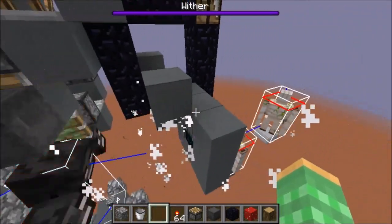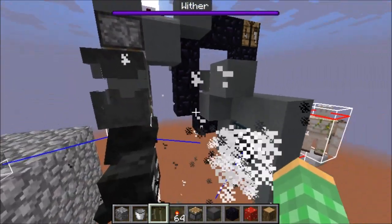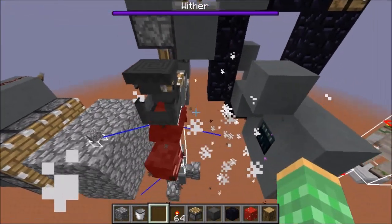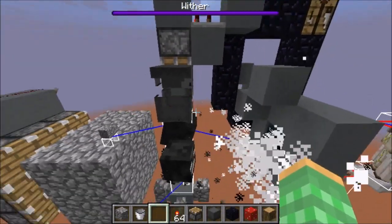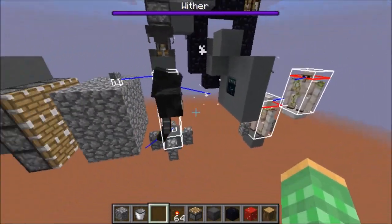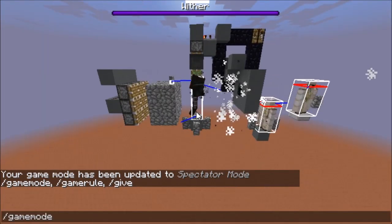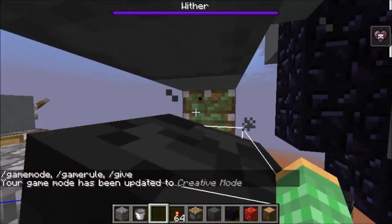Now the weakest point about this wither cage is the shulker box — it could glitch closed, which would be a problem. The way you want to avoid this is by keeping the shulker box loaded. If you re-log in single player, the shulker box will close again and the wither will escape, so you want to remove the wither in that case. Here I put the whole entire contraption in spawn chunks, so if I unload the shulker box it's still in spawn chunks and will still stay loaded. And you can see that the wither is still in place — he's being held down by the shulker box even though it looks small. If you try to walk in here, you can see it's actually big.